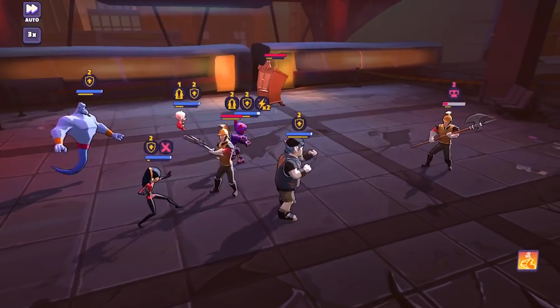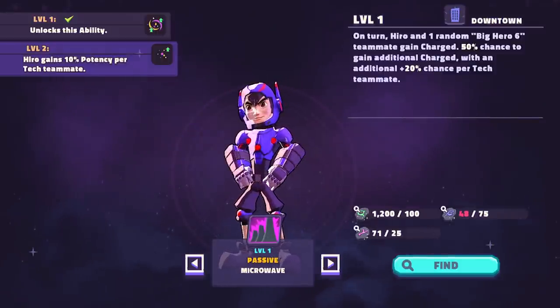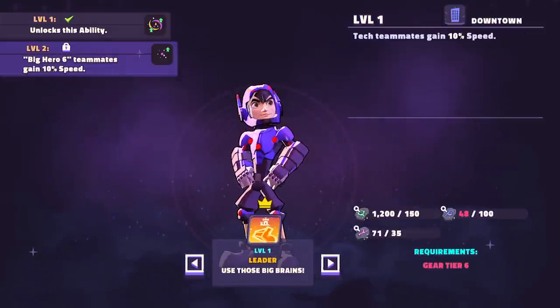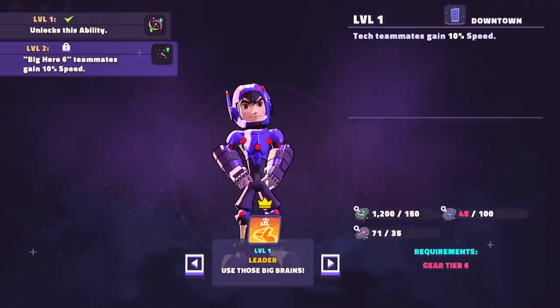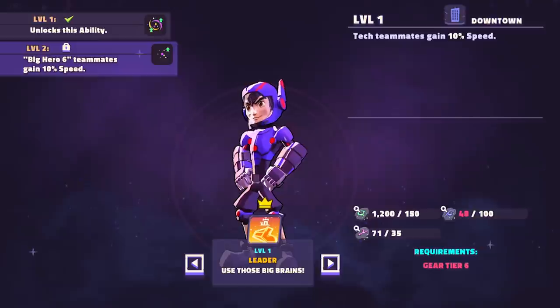This is going to create a lot of differences in theory crafting. On his passive, Microwave, it looks like he's going to have a charge mechanic — I'm interested to see how that works with his shields. And then his lead is ridiculous. It's going to give Sean Yu a run for his money. Tech teammates gain 10% speed, and Big Hero 6 teammates gain an additional 10% speed. What immediately sticks out is there's tech and there's Big Hero 6, so I'm interested to see who falls into that category.